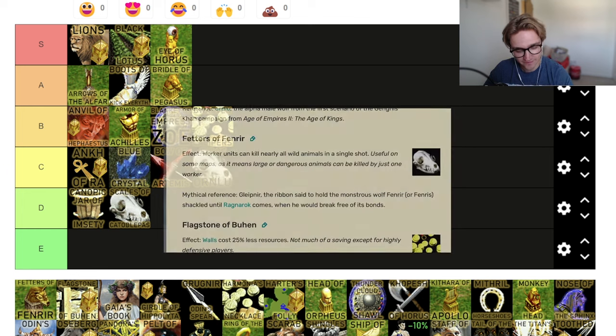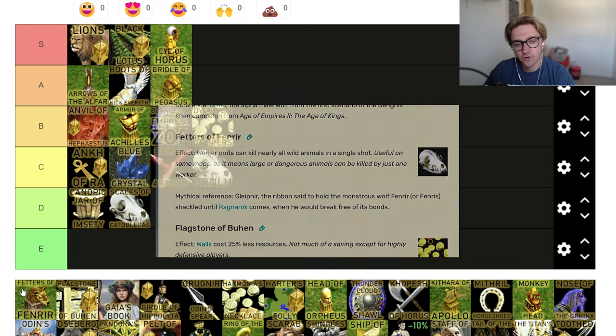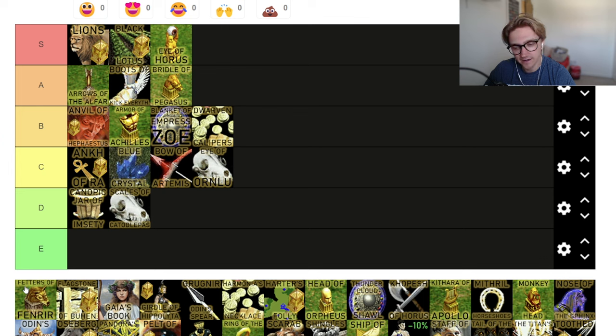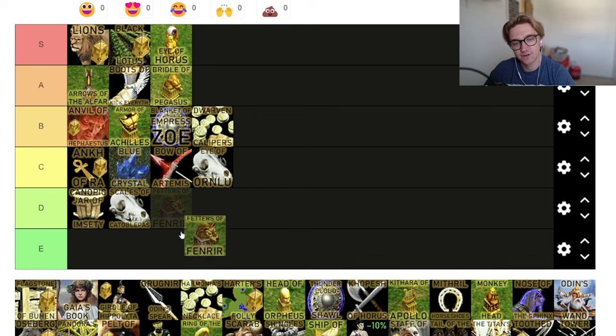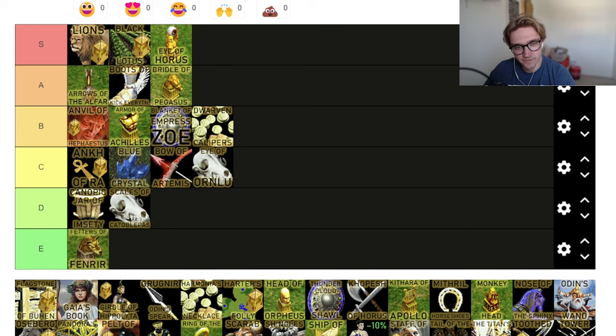Our first E tier — Fetters of Fenrir. They kill animals in a single shot. On maps like Watering Hole where there are elephants and hippos, it's a D tier relic — it's good in certain situations. But what if you get it on a map where there's none of those? You are saving the efficiency of shooting a giraffe two more times when your villagers are all going to shoot him at the same time anyway. It's five minutes into the game. I just feel like it's an E tier relic. It's bad.